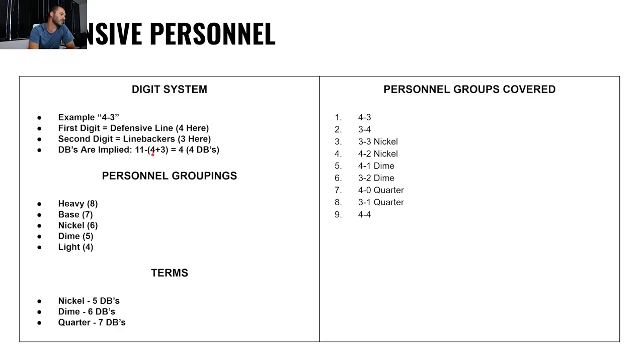You do parentheses first: 4 plus 3 is 7, 11 minus 7 is 4, so there's 4 DBs. We have personnel grouping families: Heavy is 8 — that's the first digits added together. Base is 7. Nickel is 6. Now, I know you're saying nickel is the new base, and it is, but we still call it nickel. Dime is 5. Light is 4.